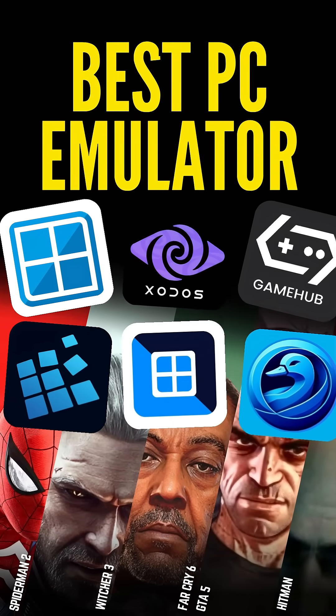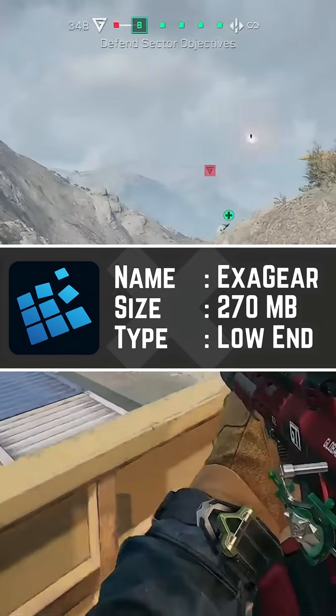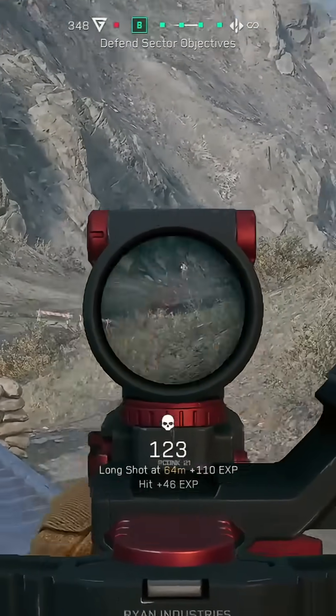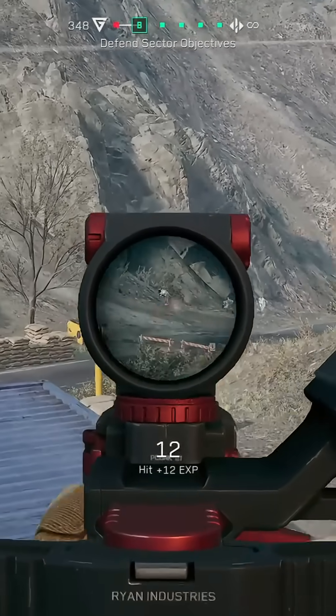Today, I'm unlocking a game-changing way to run PC games on your Android device. First up is ExaGear. ExaGear works best for low-end devices with at least 2GB of RAM. It has built-in touchscreen controller features and customizable resolution.